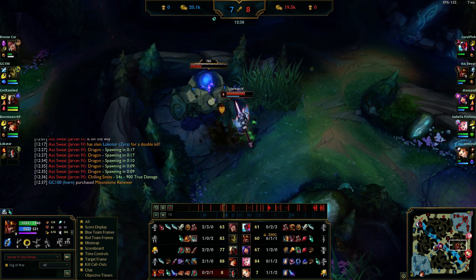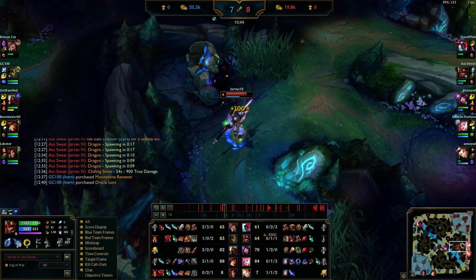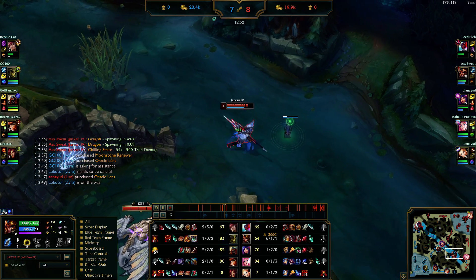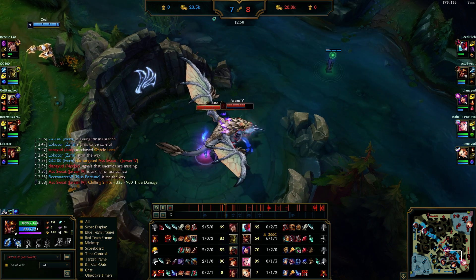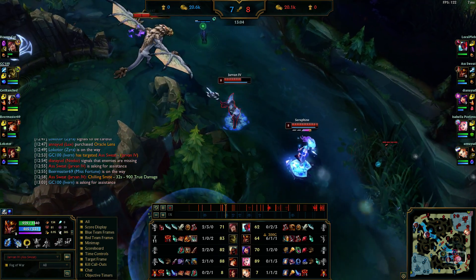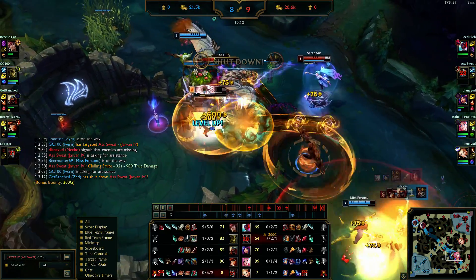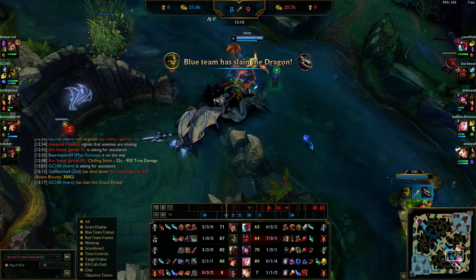I'm pinging that dragon's up and I don't have smite, basically pinging 'you guys want to do this?' I decide to pull it. I'm thinking we just kill them if they come — smite's up in 30 seconds. What I'm really looking for is fights down there. I end up dying but I take an Irel with me. Ivern's gonna get the dragon so they're gonna have two dragons.